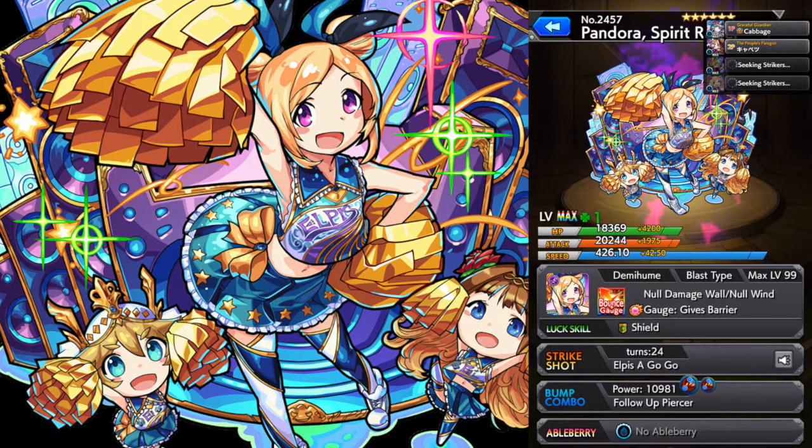Looking at her abilities, she has Null Damage Wall and Null Wind passive. Having Null Damage Wall passive is always good — there's no chance of a mishap in the damage wall. And then Null Wind in certain situations is good for her as well.